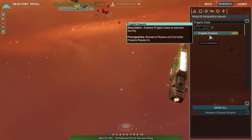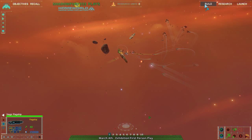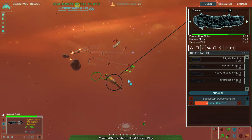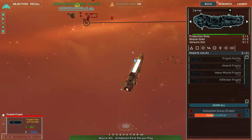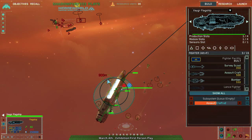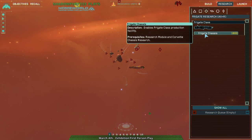I could get frigates in time, and I could get flak frigates I think. I don't have the money though. They're turning around — no, it's not turning around at all. This is going terribly because I don't know this game at all. Now I have a torpedo frigate to deal with. I was doing frigate research — I didn't even start frigate research because I don't have the money for it.